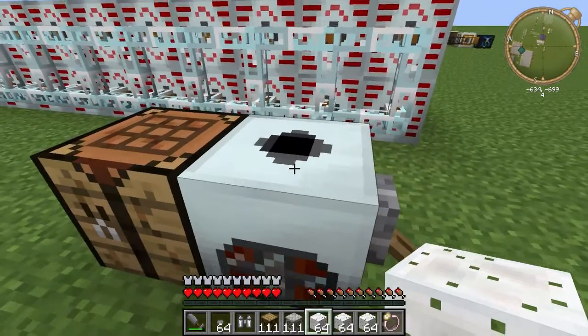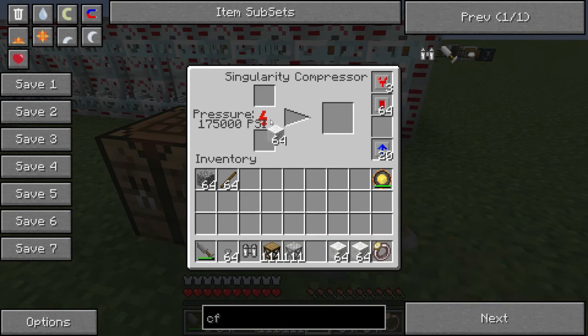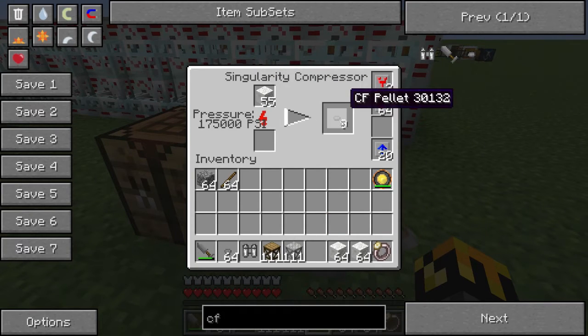Now we go into a Compressor. I'm using a Singularity Compressor just because I've never used one before and figured, what the hell. And then it compresses down to our CF Pellets. I'll skip ahead after these are done compressing.